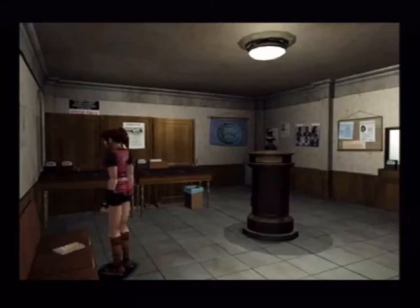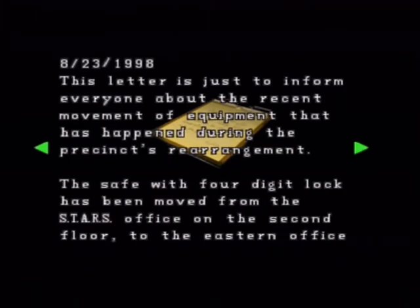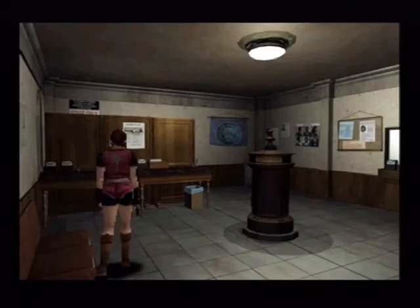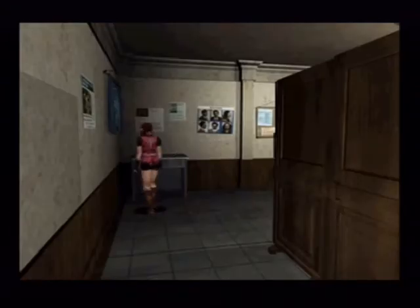There's an item box — we'll have a look at that in a sec. Police memorandum, August 23rd 1998 — Americans do it the other way around. This letter is just to inform everyone about the recent movement of equipment during the precinct's rearrangement. The safe with four-digit lock has been moved from the STARS office on the second floor to the eastern office on the first floor. The code is 2-2-3-6. Raccoon police liaison department. So remember: 2-2-3-6. But it's in our files, so you never have to read that again.